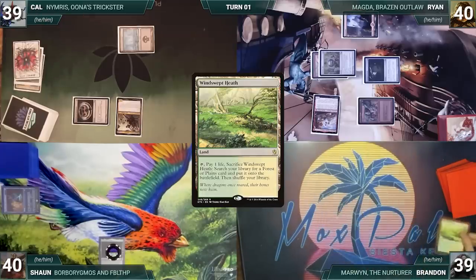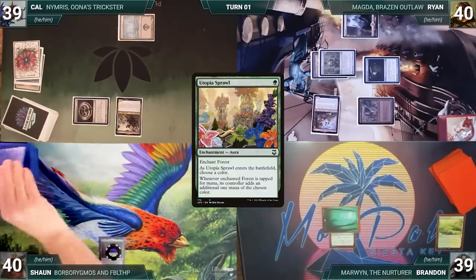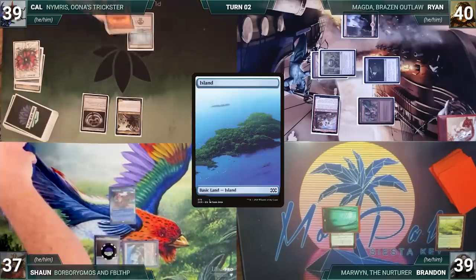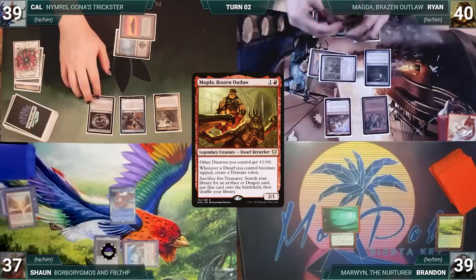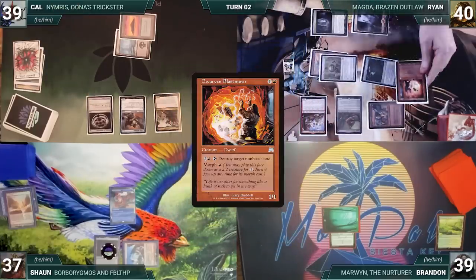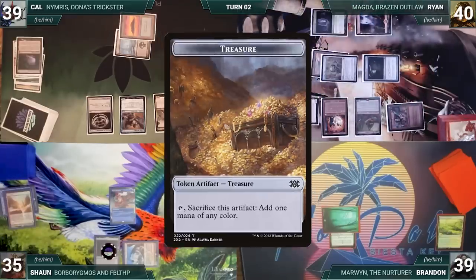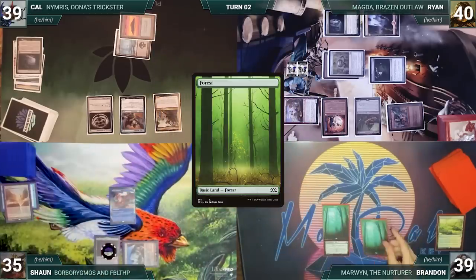Brandon draws and plays a Windswept Heath, cracks it, pays a life, fetches a Forest, and casts Utopia Sprawl naming green. He passes to Sean. Sean draws and plays an Arid Mesa, cracks it, pays a life, fetches a Steam Vents untapped paying two life, and casts a Mystic Remora. Cal draws and plays an Island, casts a Ledger Shredder. Ryan draws and plays Cavern of Souls naming Dwarf, casts Magda Brazen Outlaw, taps Dwarven Trader with Springleaf Drum, Magda triggers, and Ryan creates a Treasure. He casts Dwarf and Blast Miner; Ledger Shredder triggers and Cal connives, discarding Gemstone Caverns.